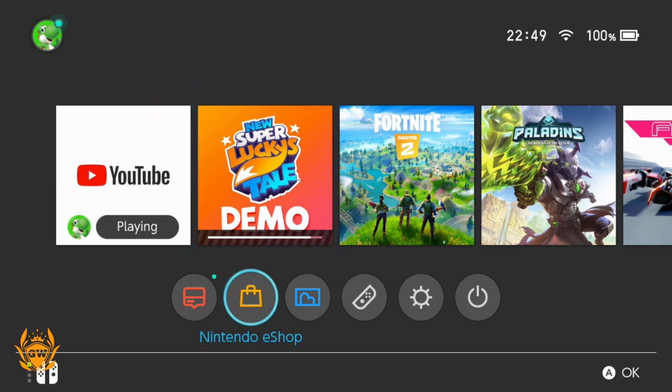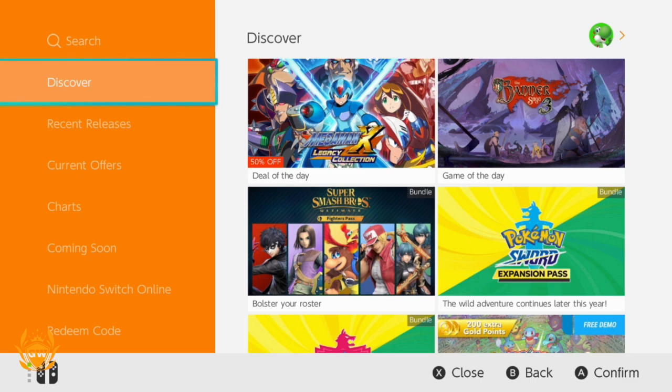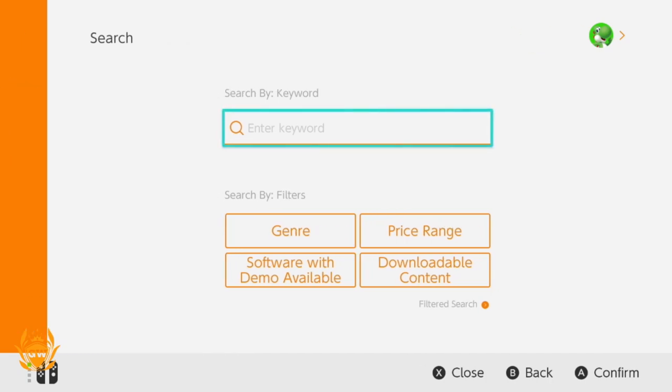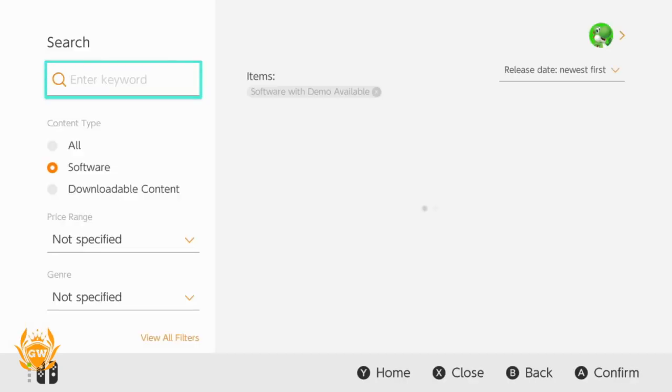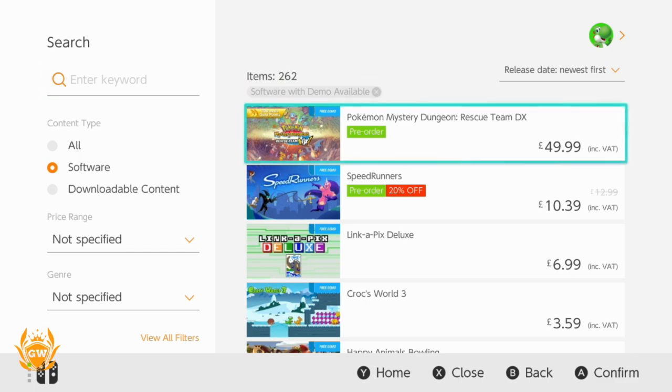If you'd like to see what demos are available, all you need to do is head into the Nintendo eShop. This is great if you've just got a Switch and you're not sure what games you want to buy — you can check out a whole bunch of games or just play all the demos without buying anything. Go up to Search, then go over and down to the button that says 'Software with Demo Available' and press A. Let it load, and there you go — 262 demos for you to play, all for free. Absolutely awesome.